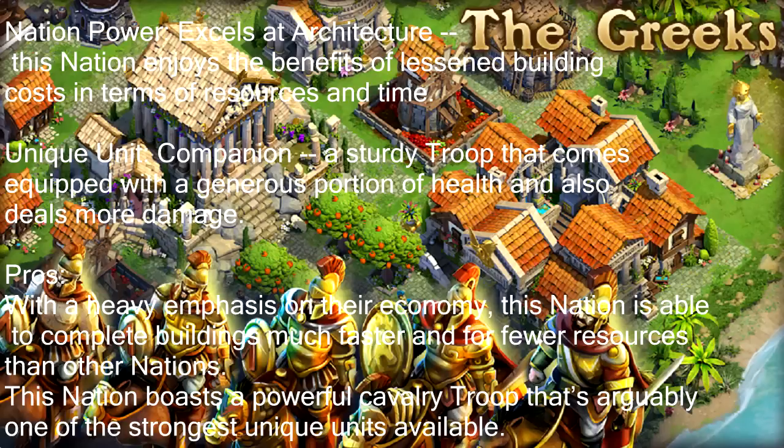I felt that frustration trying to upgrade from Medieval to Gunpowder Age — it costs around 1,300,000 gold and every time I broke my peace treaty somebody would attack me and loot 100k. The Greeks get a lessened cost so I'd say they're one of the good nations. Their Companion cavalry unit is not that bad, though it's another cavalry-style unit. I'm not a huge fan of horses because if you don't take out the ballista towers, horsemen die very fast taking up six troop space. But the horsemen are not the worst unit — Greeks have a very, very good nation power if you like economy over military.